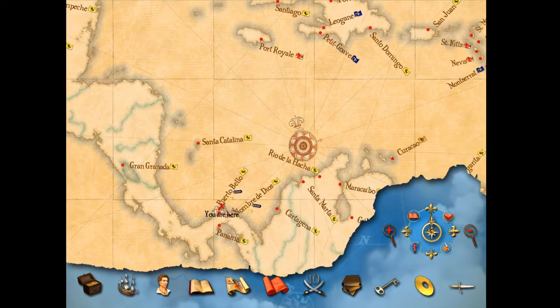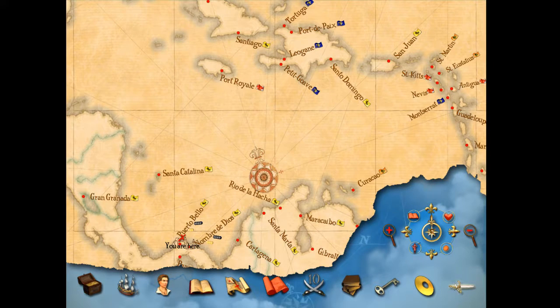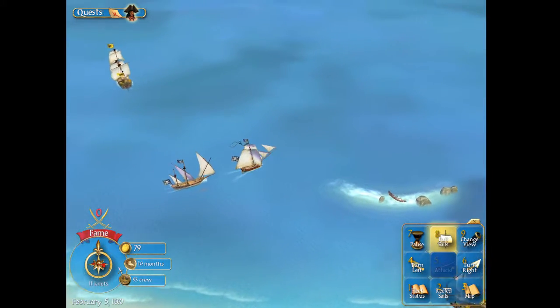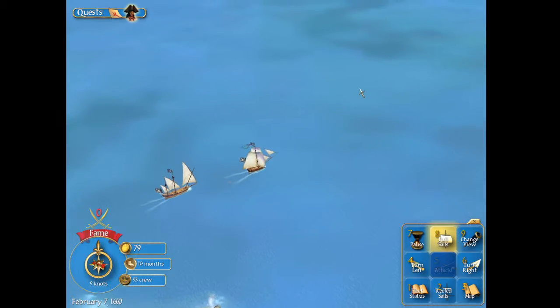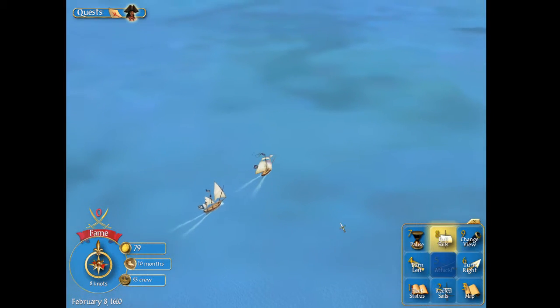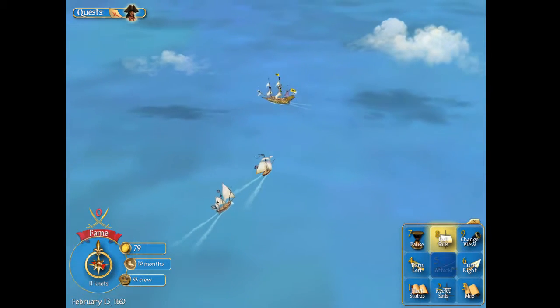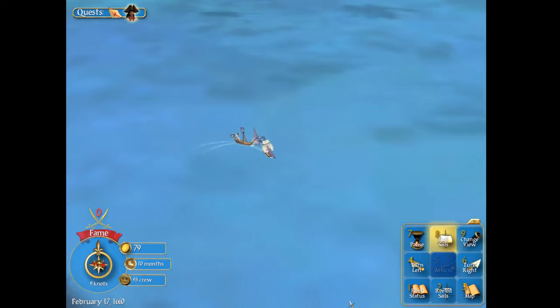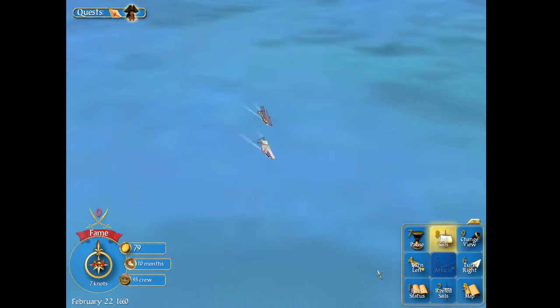I thought Maracaibo was up there but no, it is back there. Cool, we're not too far away. We'll go over here and find this treasure and then look to head over to Port Royale. Now the problem we have is the prevailing wind in the entire Caribbean - do you call it an easterly? I think you call it an easterly if it comes from the east. Who's that? That's Spanish by looking at the flag - a yellow flag is Spanish, a white and red flag is English, a blue flag will be French, and an orange flag will be Dutch.